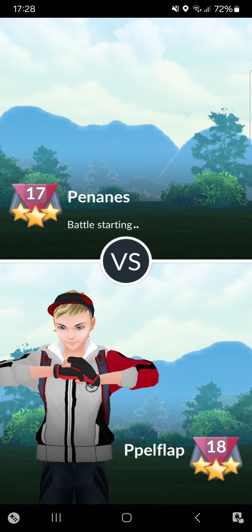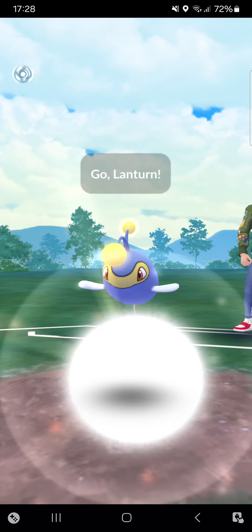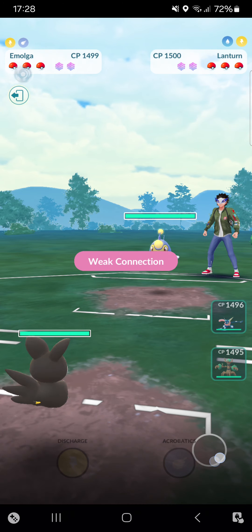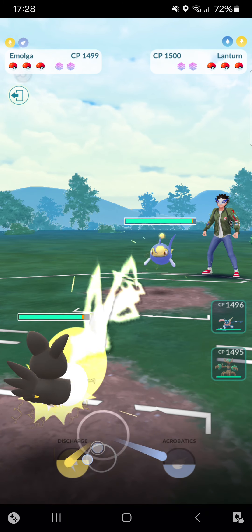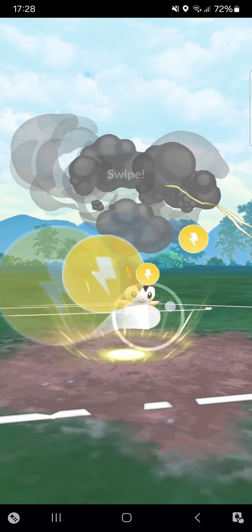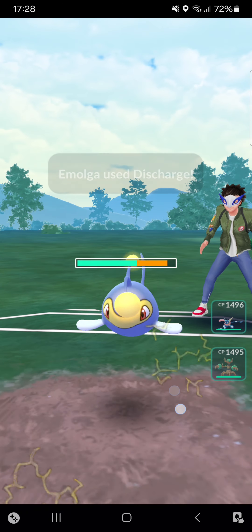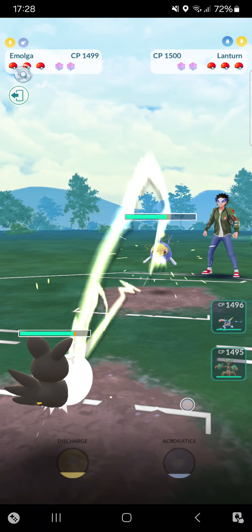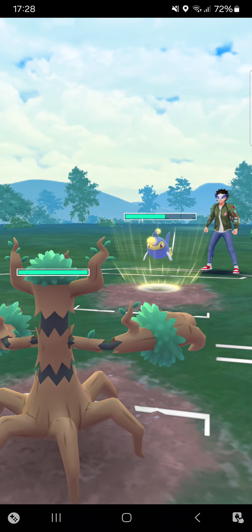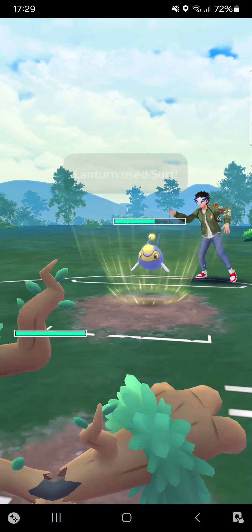Into the third match of the third streak against Pananas. Going Emolga into Lanturn — quite a neutral lead. I'll definitely stay in here. Maybe I can catch two Sparks if the opponent isn't making any kind of move. Then I'll switch and make a beautiful catch on Trevenant. Opponent goes for Surf and we see an Alolan Marowak unfortunately.